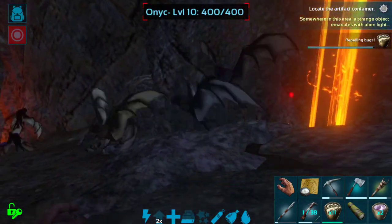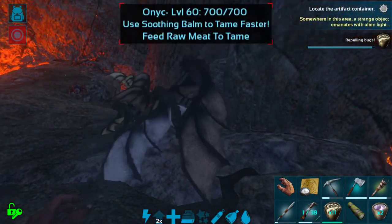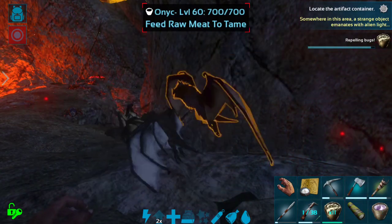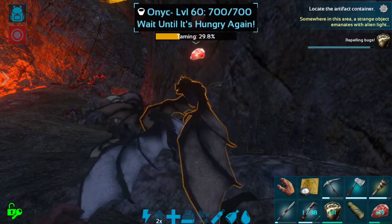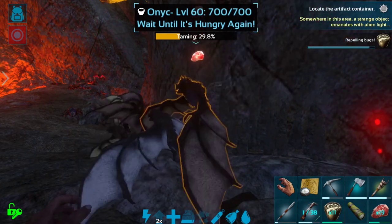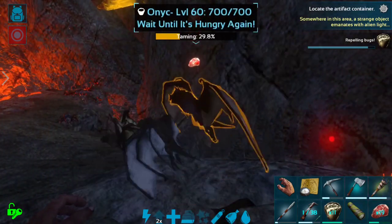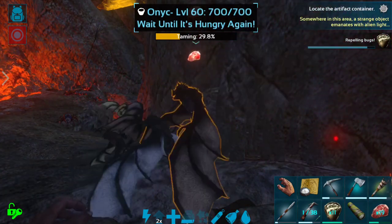Okay, level 10. I don't want to actually touch it. So we should be okay — it is soothing bombed. Let's go ahead and use some raw meat. It is taming up. We're going to have to wait until it's hungry. Luckily nothing is moving right now, so I think I'm just not going to move. I'm just going to stand here and try to target it from about this distance, because I really don't want to have it aggro by moving any closer.